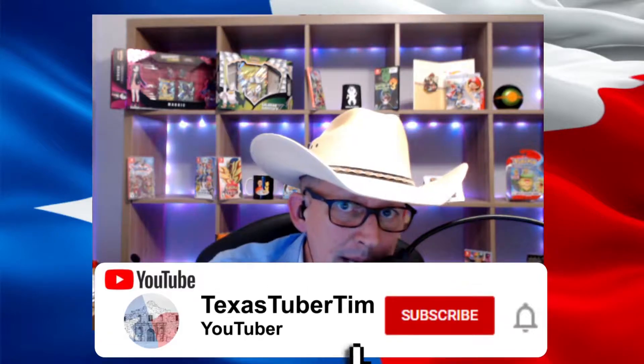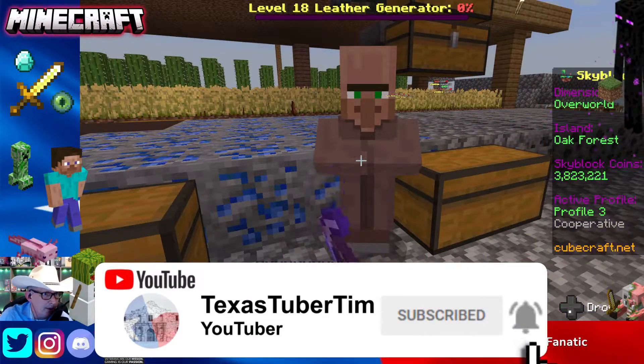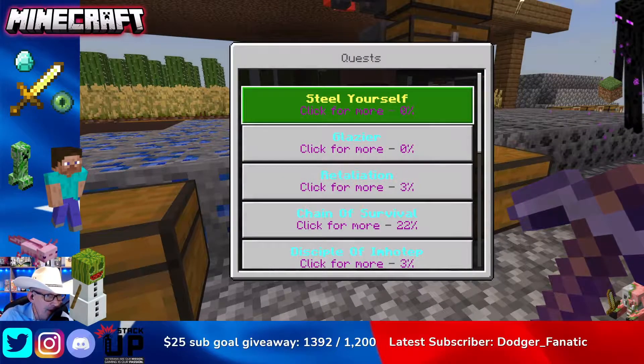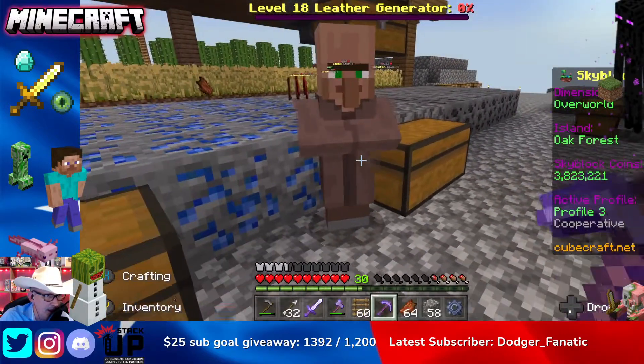Howdy YouTube, it's your old buddy Texas Tuber Tim. We're back with some more Cube Craft Skyblock today. It is the Steel Yourself quest. For this we need to enchant an iron sword to level two. I have already enchanted it to level one and we're going to do the second level right now.